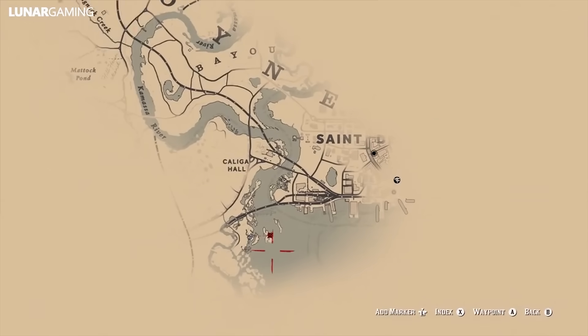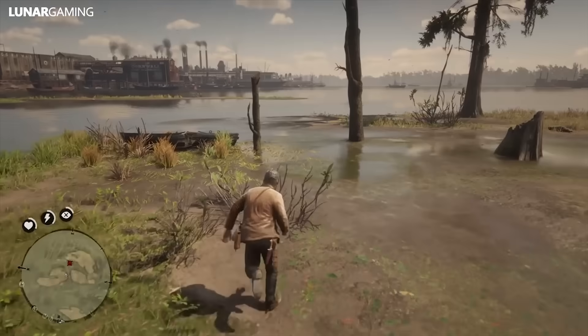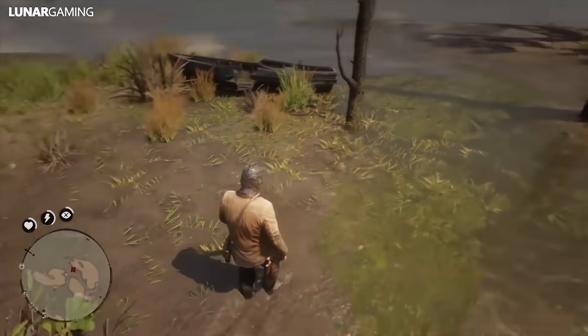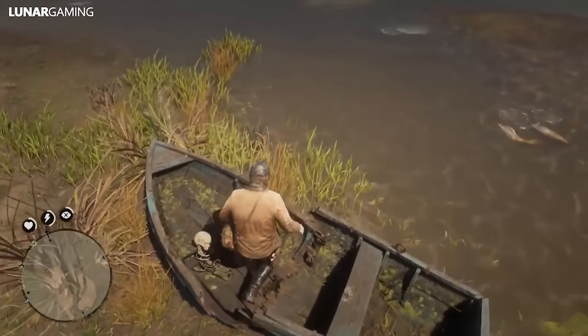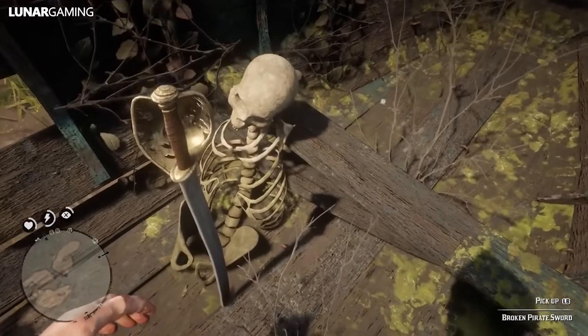Head south to the bottom of the map, just outside of Saudenay where the Kamasa River meets the Lannis Shea River. There are some very small islands infested with alligators here. The broken pirate sword — the best melee weapon in the game — is located here on a small boat.